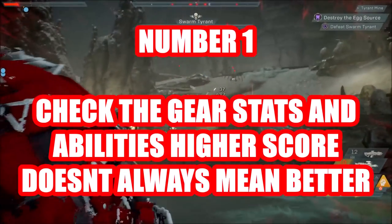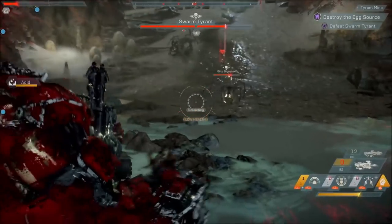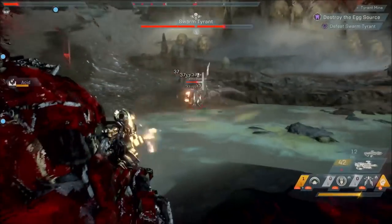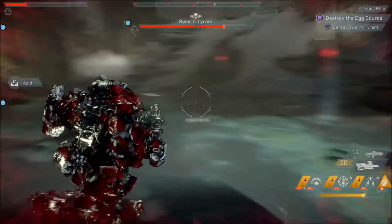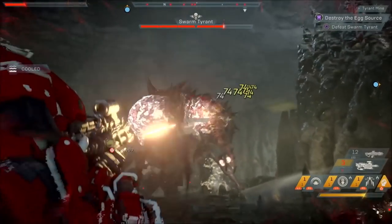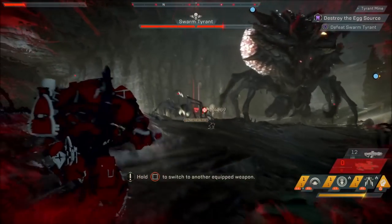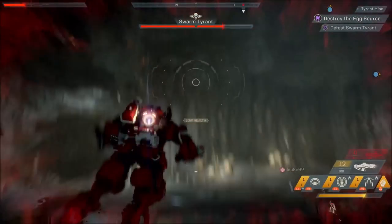Number 1: this one is actually quite important. The highest rated gear and abilities are not always the best to use. Read what the ability is and what it does. Sometimes 115 gear score will be better than 119 because it can combo or it just has stats more relevant to what your javelin is.